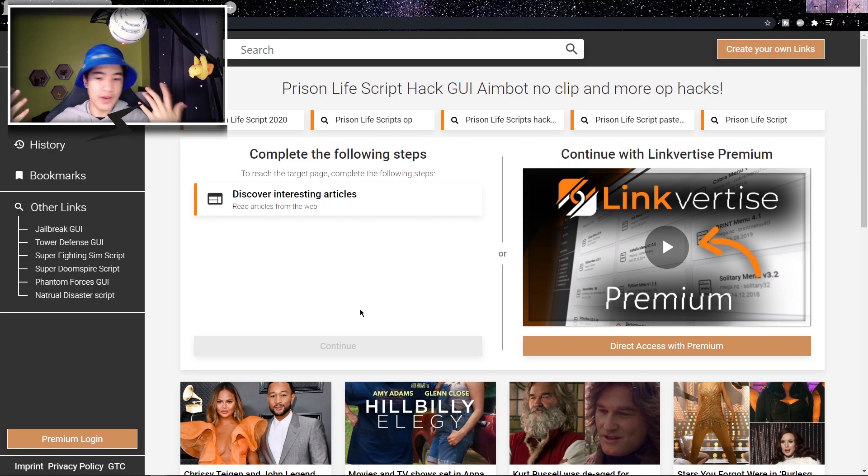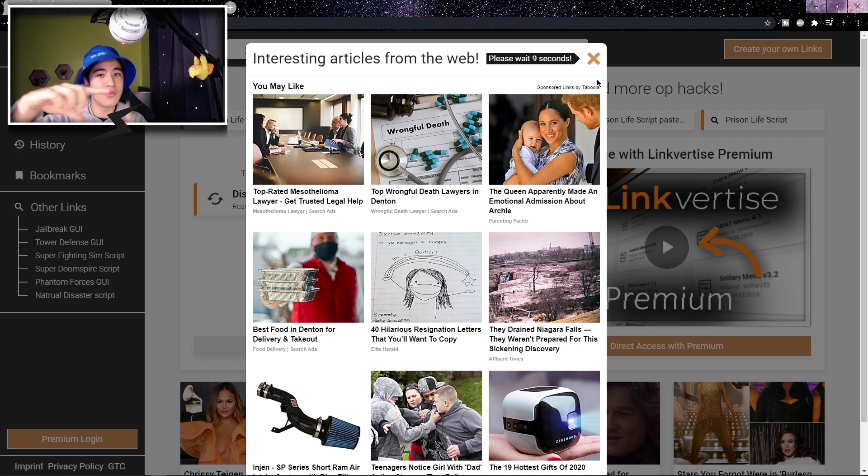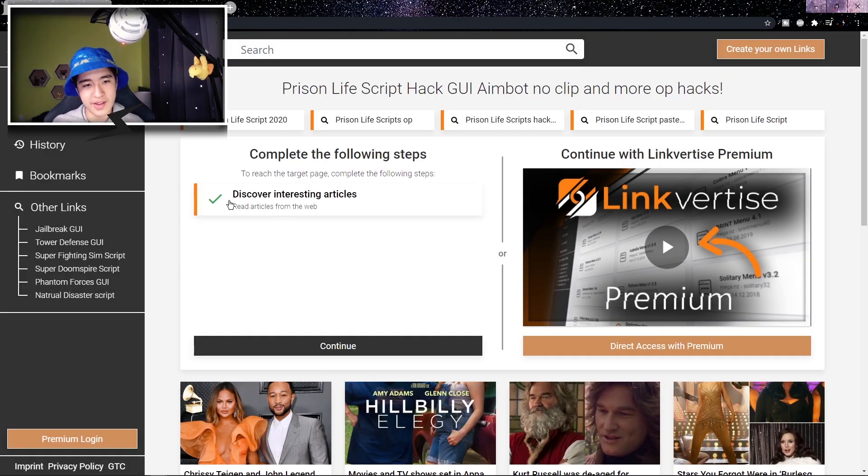Now you should see this page where it says 'discover interesting articles.' Click on it and you're gonna wanna wait on this little window for just 10 seconds. Now that those 10 seconds are over, what you guys are gonna be able to do is click on the orange X on the top right of your screen. And once you clicked on it, if there's a green check mark, that means you did it right.